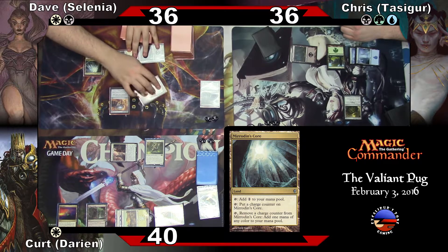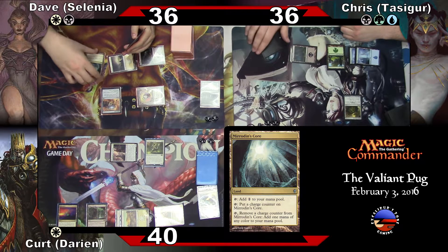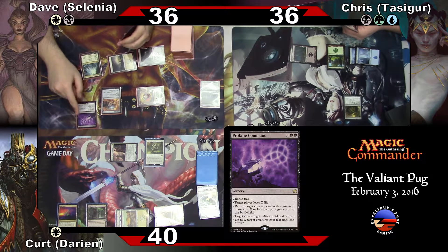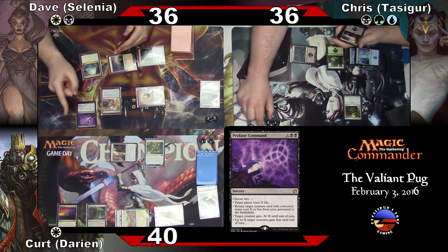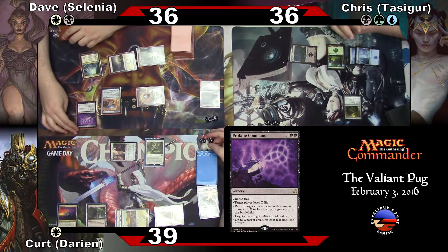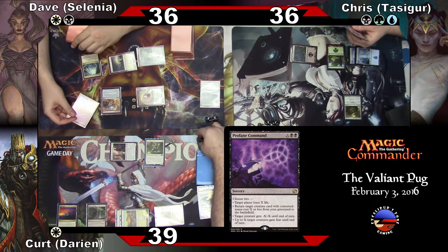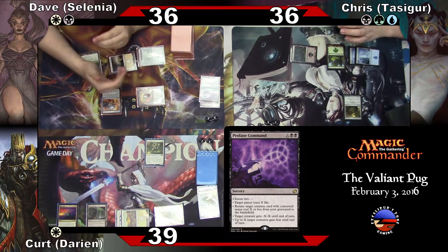I'm just going to do it like this — Black. Kill everything on the board? No. Profane Command for one — you're going to lose a life and I'm going to give you a minus-one/minus-one counter. So I'm going to lose a life — 39 — and he gets a minus-one/minus-one. Nice job.